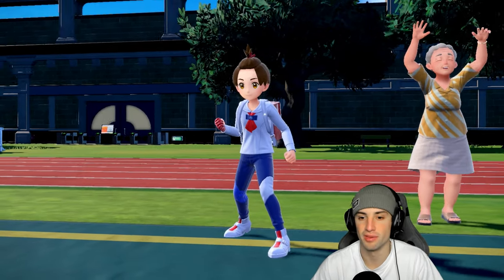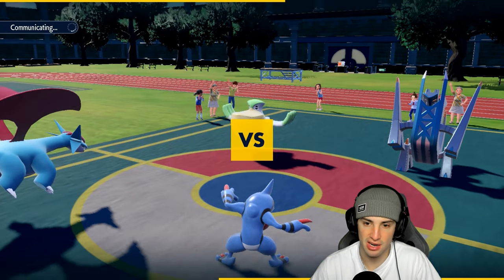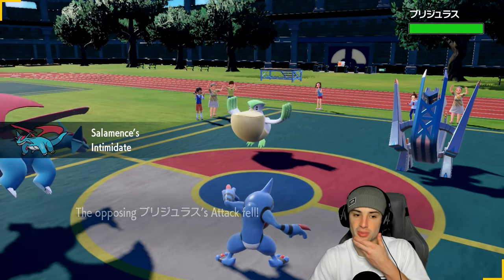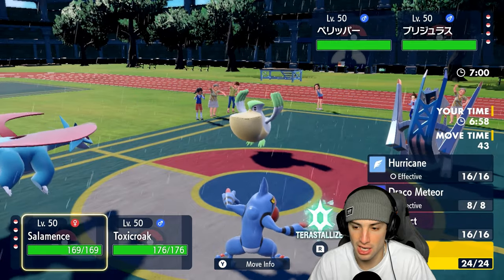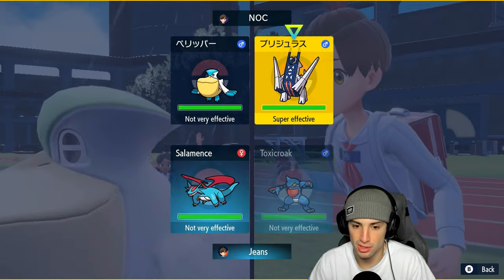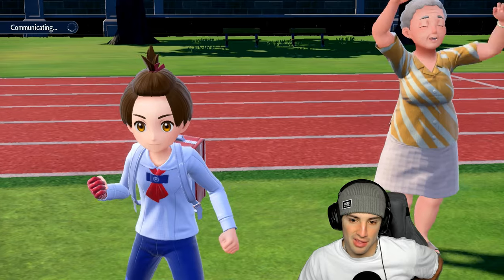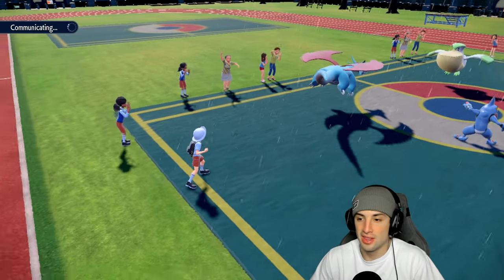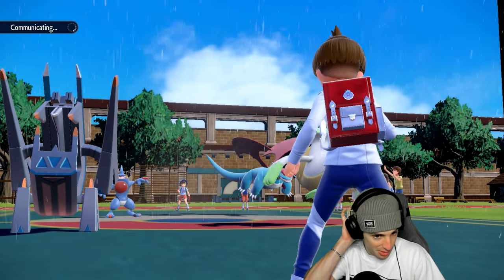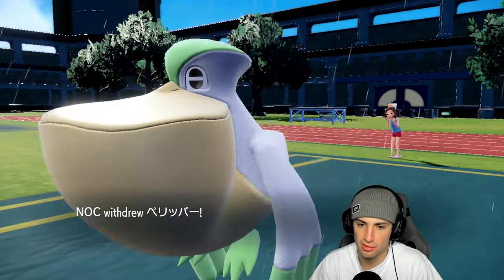Armarouge and Pelipper fly out — definitely a scary group. We do Intimidate which does nothing. They set the rain, which is good for my Pokemon. I think we just go Tailwind and Terastalize into Drain Punch. Let's see how much damage Drain Punch does — I think they might go for Hurricane or Tailwind first. I maybe should have saved my Tera because I think they go Tailwind then Hurricane. But Hurricane still does big damage and Body Press can KO us too. They end up hard swapping Pelipper.